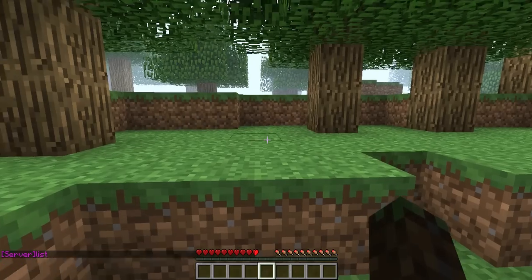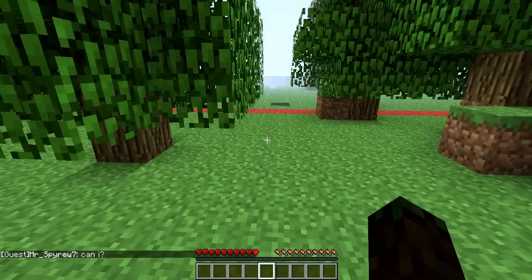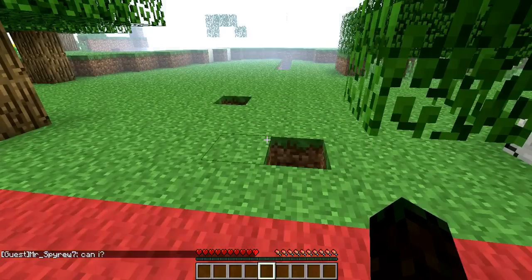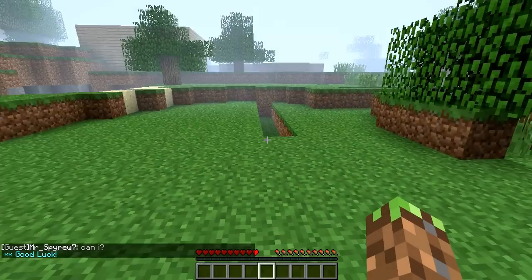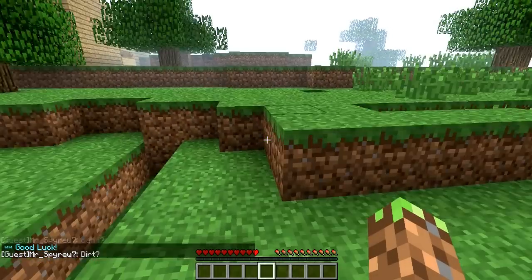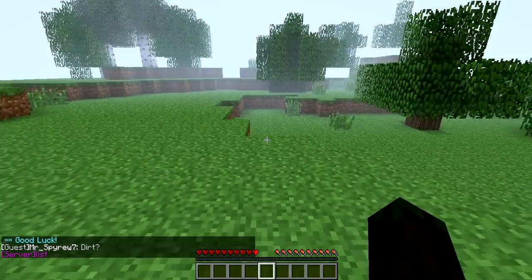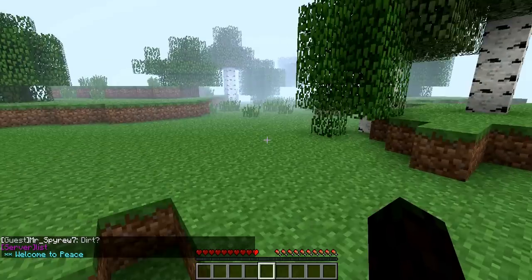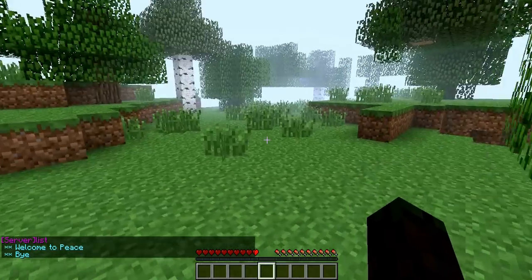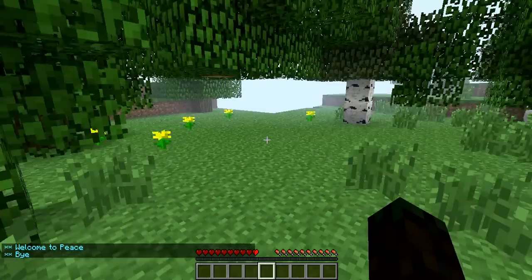So here's the first thing we're going to do. We're going to pass this red line. Another note: PVP is enabled past this line, and people may kill you. So once you leave this area and walk out, find a nice area where you can build. I like the trees — I could build a tree house or something.